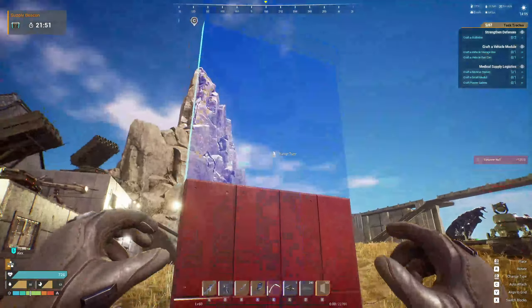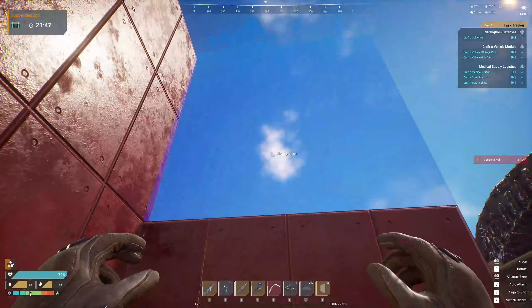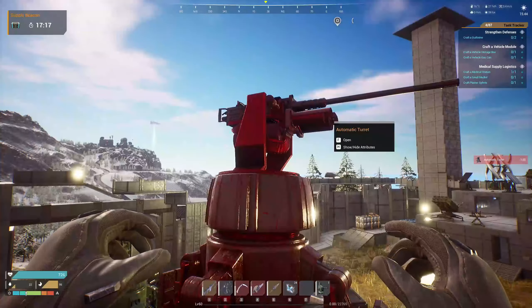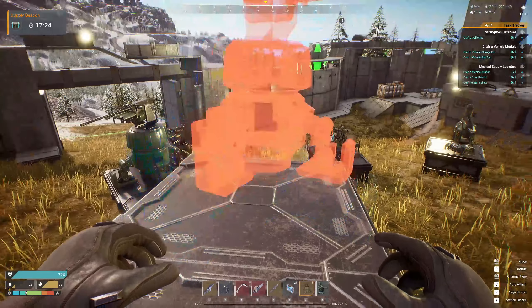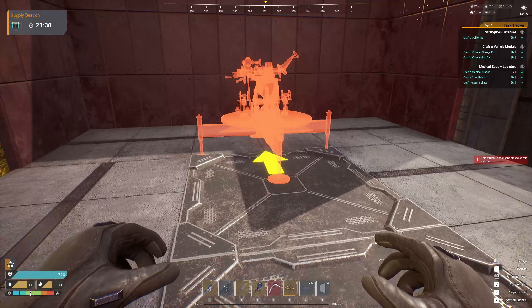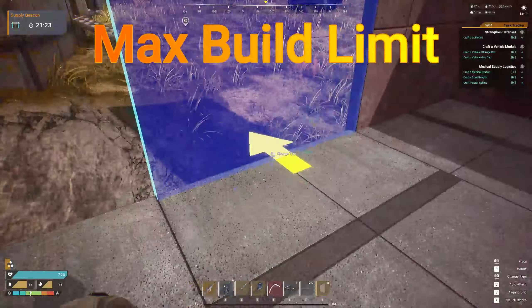You cannot put a stairwell down — the floor level is the lowest it can go. As far as building up, you can build up two blocks on all sides, remembering that you have to have a way to get in. As far as defenses go, you can place most turrets — up to four. However, you cannot place the Felix or the Devastator autocannon, which is obviously the best one available.